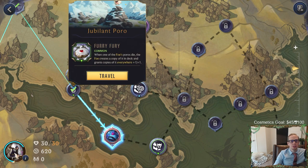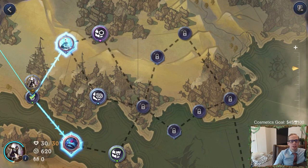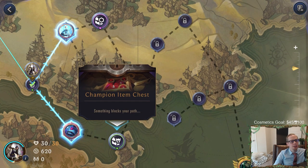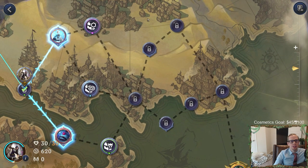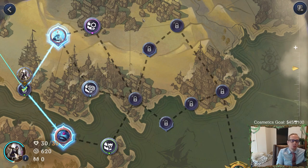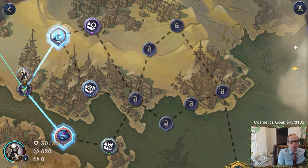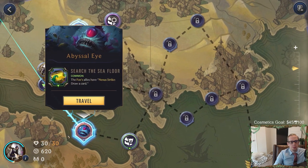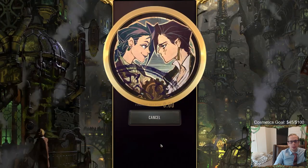I'm thinking we fight the Poros because there's an epic item chest and a champion item chest over there. I love champion items - our champions are great: Caitlin, Poppy, Jarvan. We want more copies of our champions. I'm going to go towards the champion item because our champions are so good.